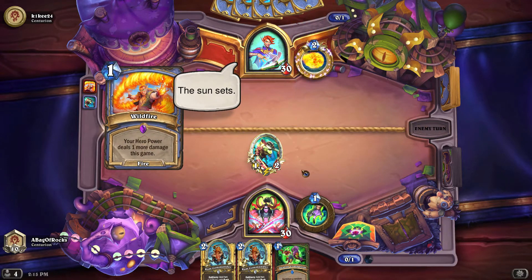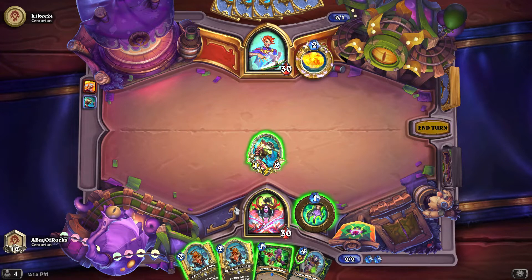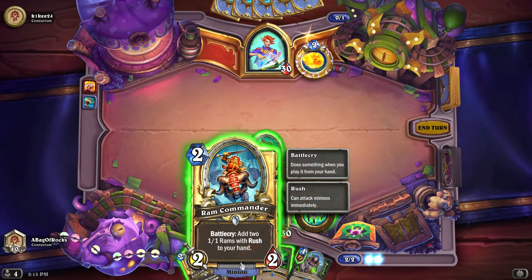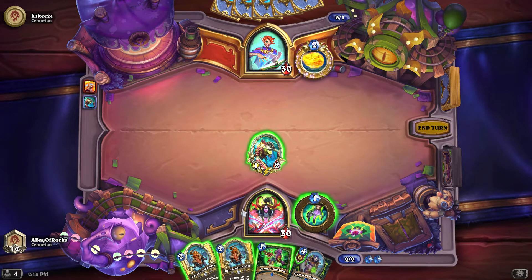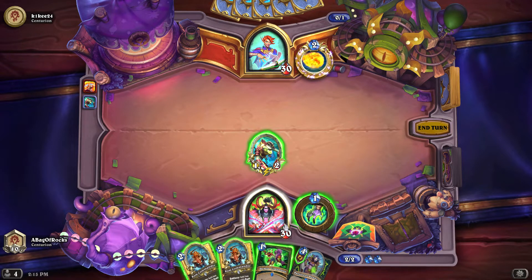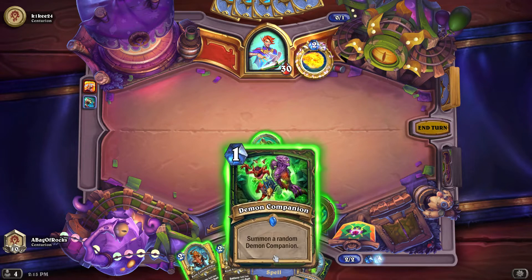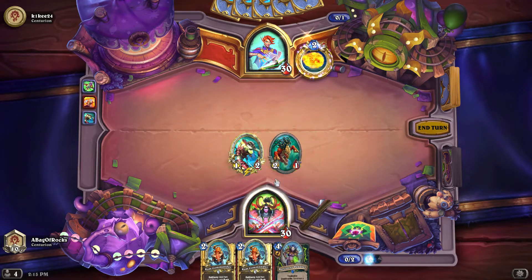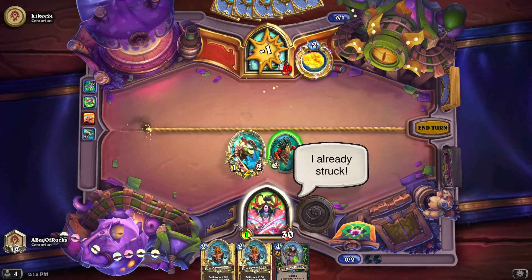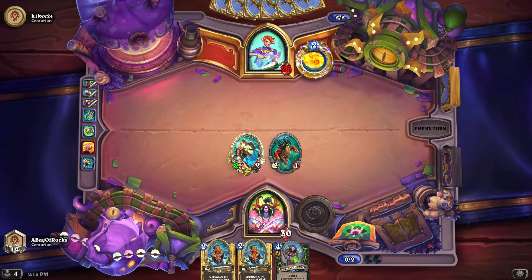So we're going against a mage here. They're pretty good at dealing with small minions on the board, so that's not the greatest thing for us. I have an option to put out the Ram Commander - gives me a 2-2 on the board and two 1-1s in hand with Rush - but I don't think this version of mage plays a whole lot of minions. I'll play the Demon Companion, then Hero Power and hit face, which will buff up my Battlefiend.